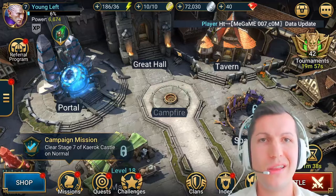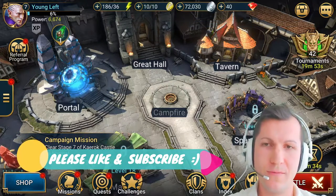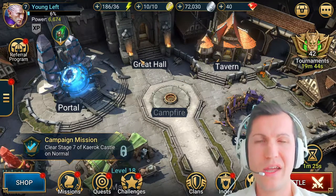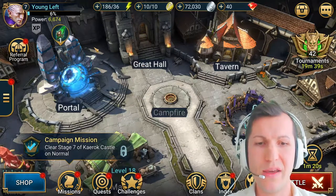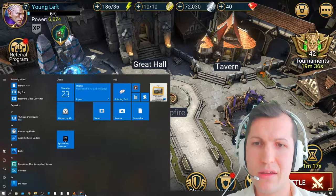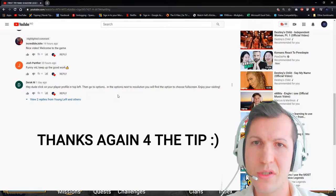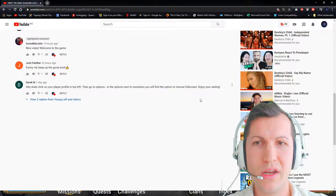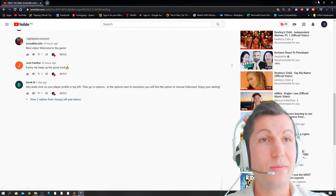Welcome back YouTubers, this is another gameplay video of Raid: Shadow Legends. It was Derek that told me how to get full screen on this player. Click on your player profile on the top left, then go to options - next to resolution you will find the option to choose full screen. Thanks for the tip Derek, I appreciate it. Okay let's go back to the game.